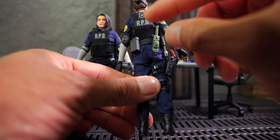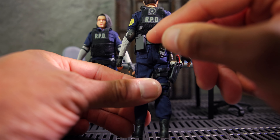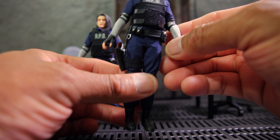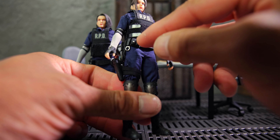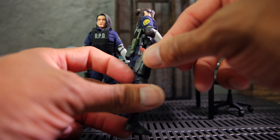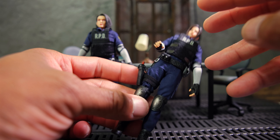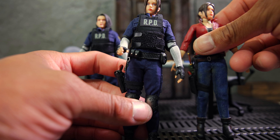Similar to Jill Valentine, Claire has the flashlight, the knife that you can remove, the pouch for the radio, the handcuffs, and a pouch. She also has a revolver in the holster — a nice little revolver. These are similar accessories to what comes with the plain clothes version.